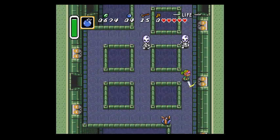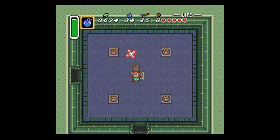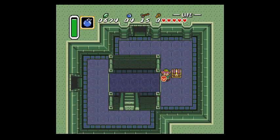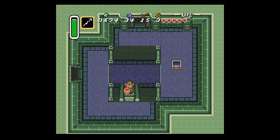Finally. If you spin-attack those guys, they cannot escape quickly enough. Over here we got the compass. If you had the hookshot early you could just hookshot over to it. Speaking of the devil - the hookshot is really important!